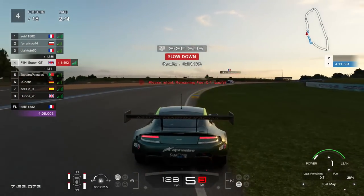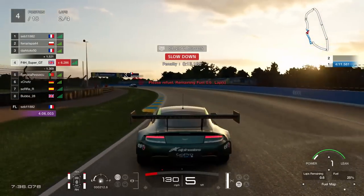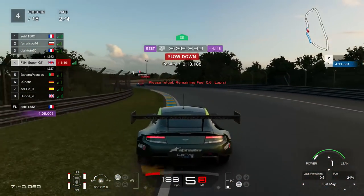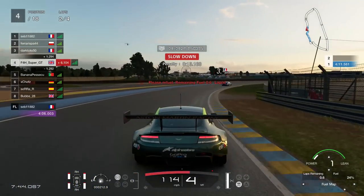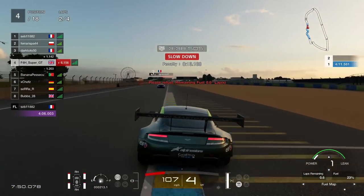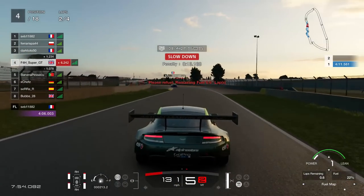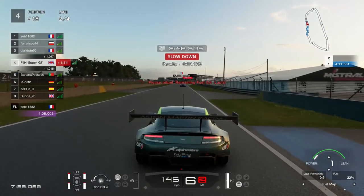This is the end of lap number two. Daily Race C is normally around about 20 minutes in total length, and you normally always need to do a pit stop. So fuel strategy is going to take its toll here. We're down to about 25% worth of fuel, so you can't do a no-stopper unless you do a lean setting the entire race. So we're going to have to go in here.